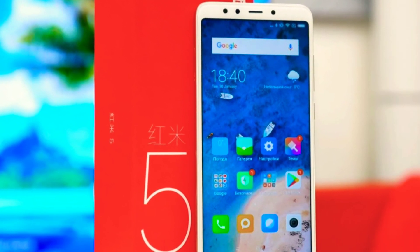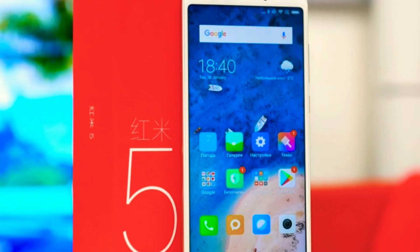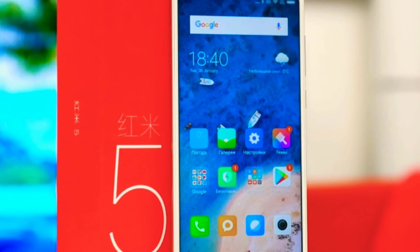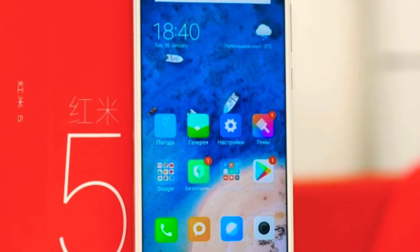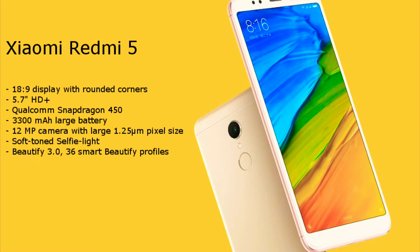The number 4 mobile is the Redmi 5. Comparing with the Realme C1, the display size is a bit smaller. The display is 5.7 inches with a resolution of 720x1440 pixels, 18.9 aspect ratio, and 282 pixels per inch. The screen quality is similar.